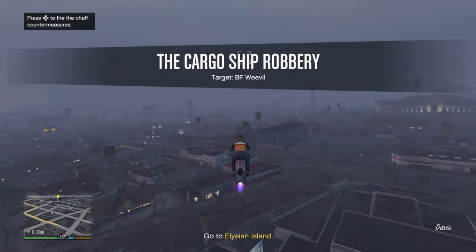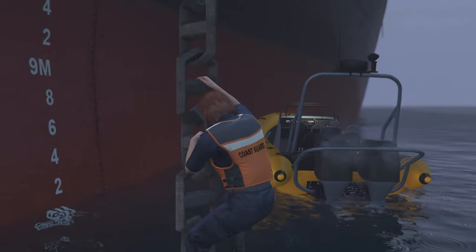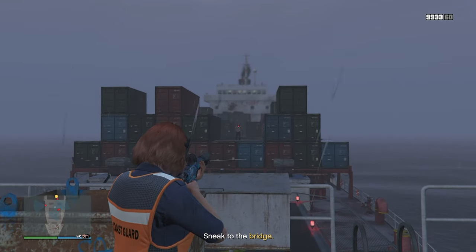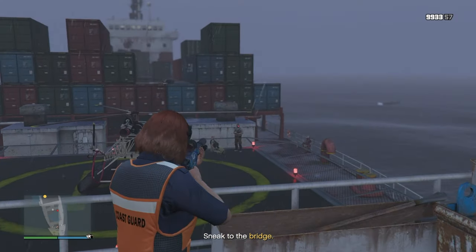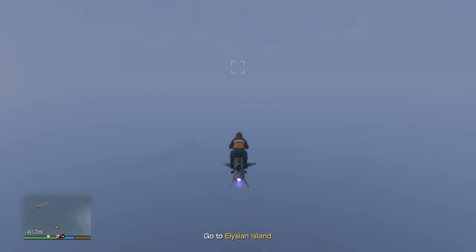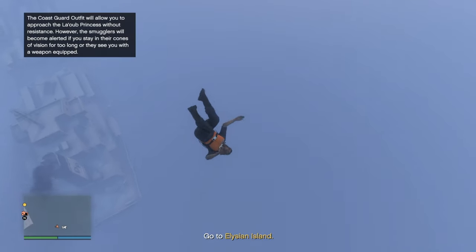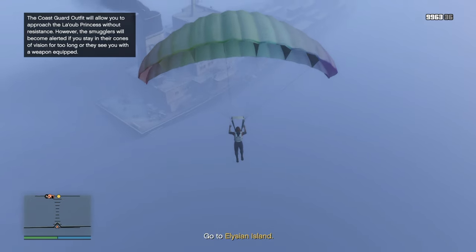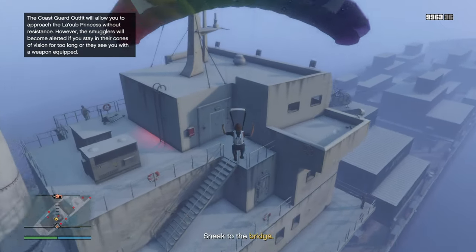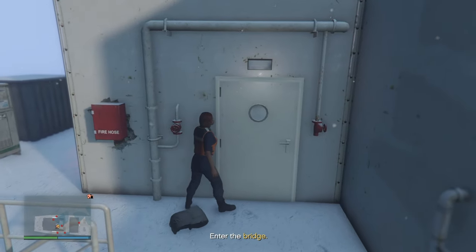The first thing you want to do is completely ignore what the game tells you to do — that is to arrive at the boat, drive it over to the ship, climb up the anchor chain, and kill everyone in your way stealthily. Instead, fly over to the back of the ship and parachute straight down to the bridge, completely unseen. If you try to land on the ship with a vehicle, you will be spotted and the challenge will fail.